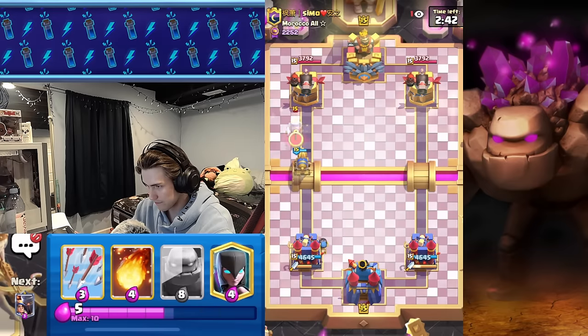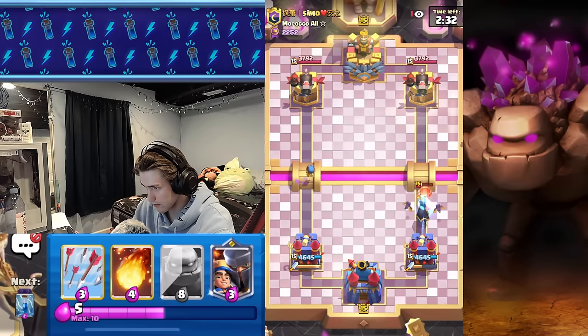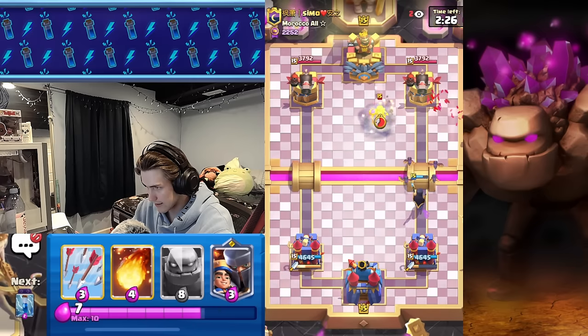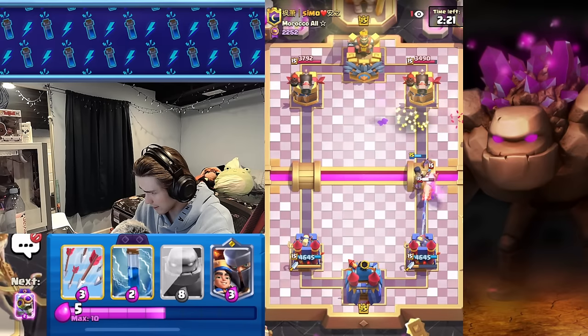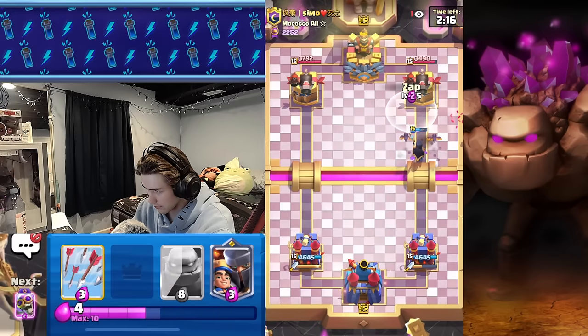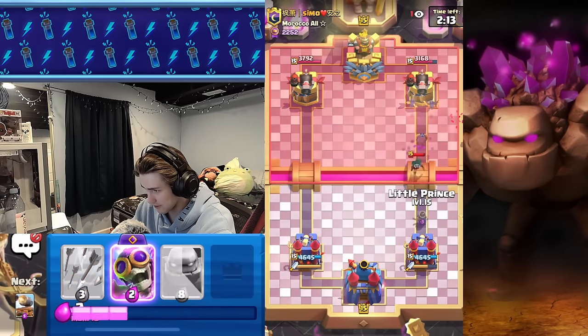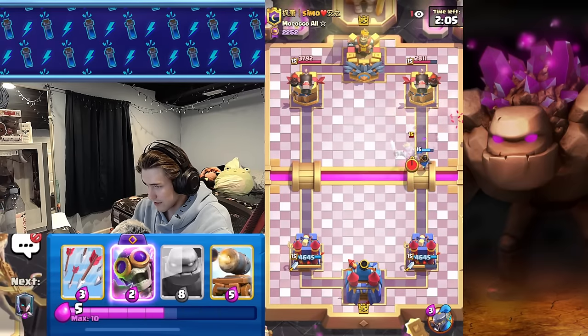He goes Bandit — it's unfortunate. I just go Bomber in the back. But Cannon Cart forces out a Royal Ghost and actually does quite a bit of damage. Somehow Bomber survives. We're gonna get a Night Witch for that Battle Ram. This is definitely PEKKA. Let's get Fireball — please take out that Mother Witch. That barely got it, just barely. We zap — just a little bit off, but we get Bats on the tower and actually get some solid damage down. That's pretty good.